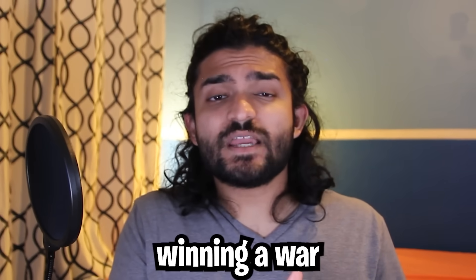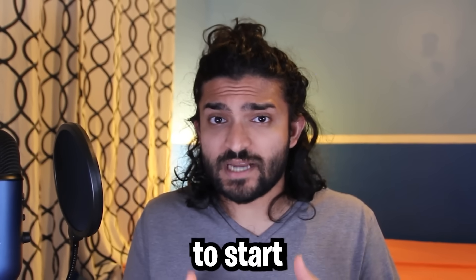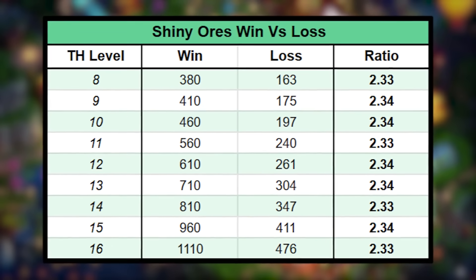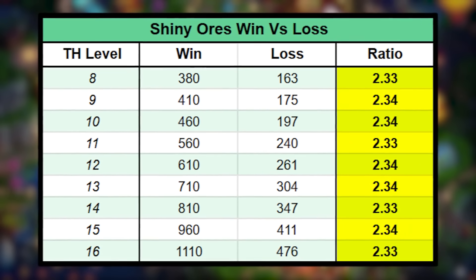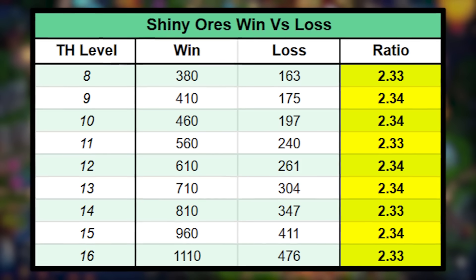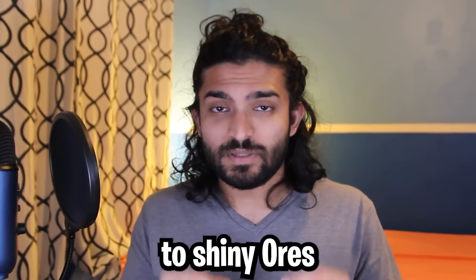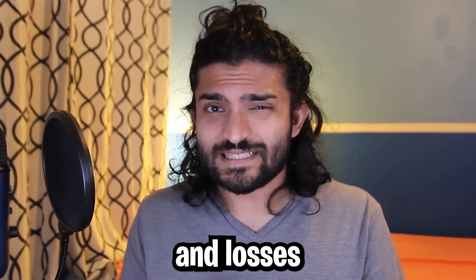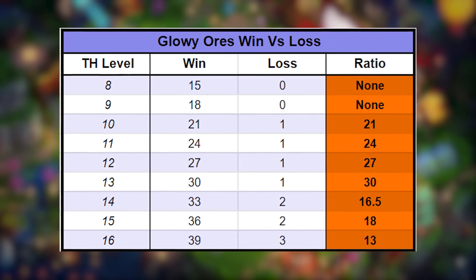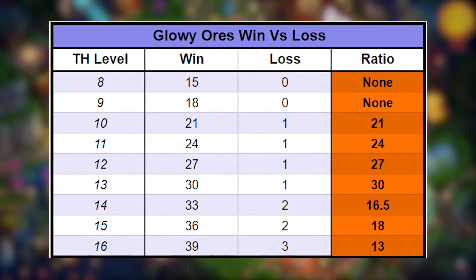What about the difference between winning a war and losing a war? When it comes to shiny ores, the difference is literally 2.34 times for every single town hall level — so you get 2.34 times more shiny ores if you win. But the difference between the glowy ores for wins and losses is absolute insanity. The difference ranges from 20 to 30 times for some town hall levels, and from 13 to 18 times on the higher town hall levels.